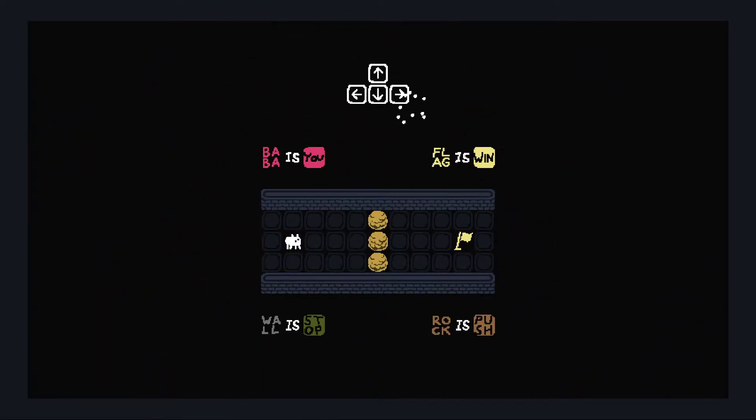Baba is you! Okay, arrow keys to move — this is the first level. So Baba is you, that means we're controlling Baba.